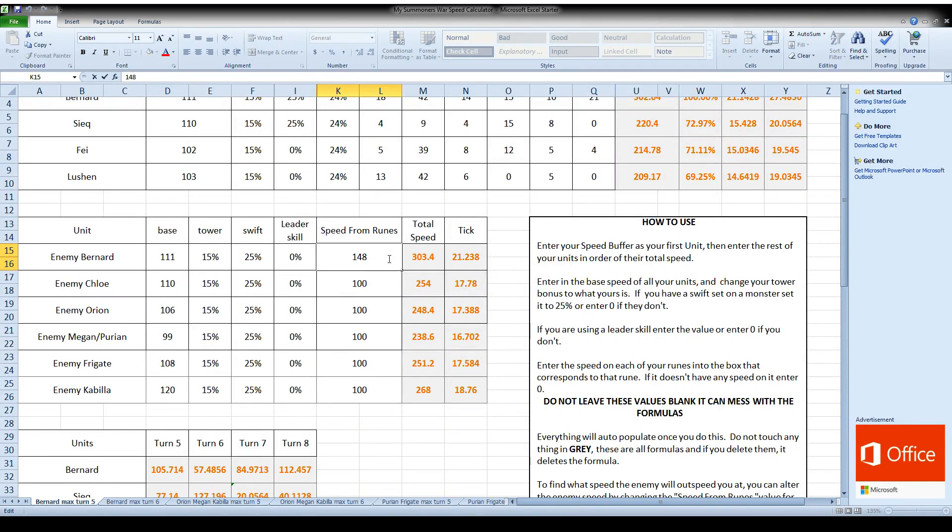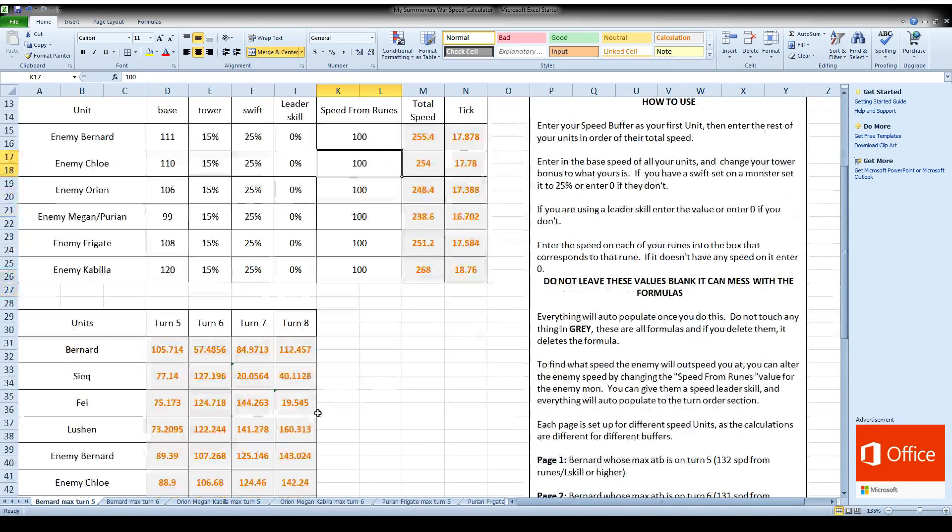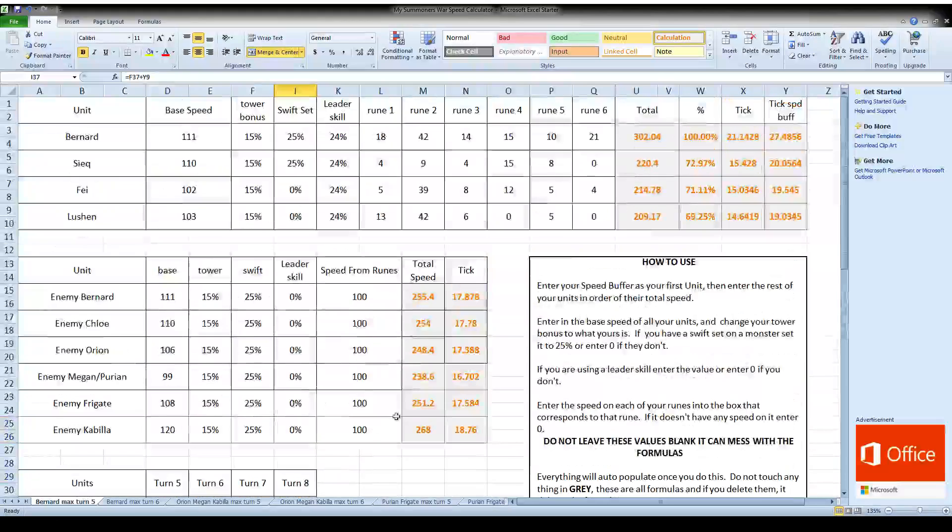So for me, I now know what speed Bernard's can outspeed me, which is good to know. And I know that someone can take a turn from my Faye and from my Lucian. What that means is I've got to get my Faye and my Lucian at least up to Seek's speed in order to not get a turn stolen from them. And this works just as easily for Guild Wars.